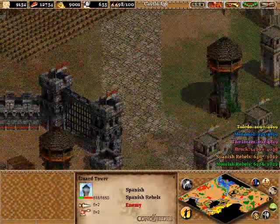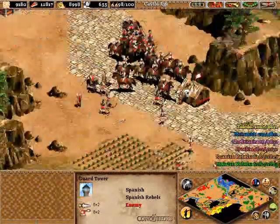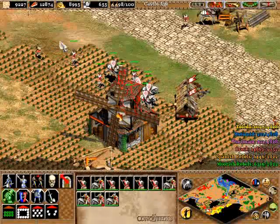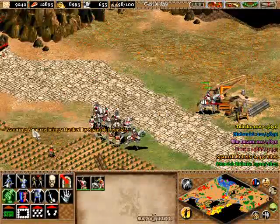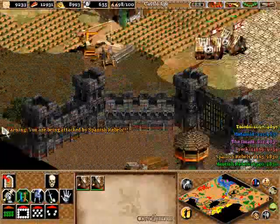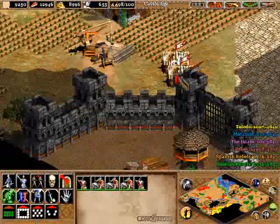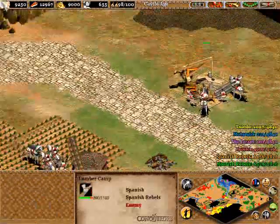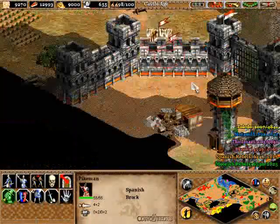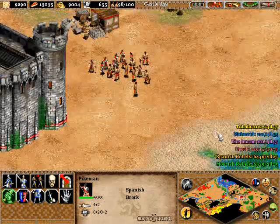So take this guard tower down, and then we're obviously going to move over there for that castle, and I'm going to build up my own castle pretty soon here. That's down and out, and we can send these battering rams over there, take out that wall, continue to take down the Spanish Rebels' villagers. I don't believe they seep out anywhere else in the base, so if you can take most of them out right here you should be in good shape. Ideally you want to get out of the range of this guard tower and just deal with one guard tower firing at you at a time. Their economy should be in ruins right now, even though they still have a higher score than the Moors Rebels.